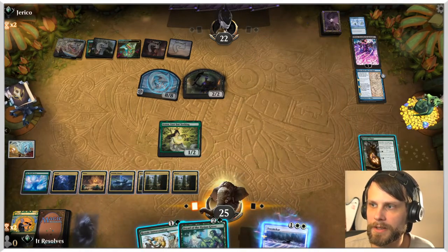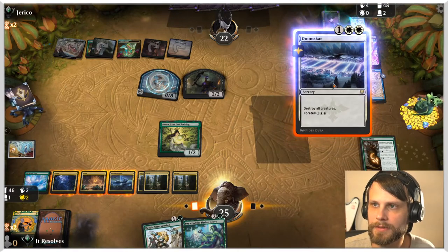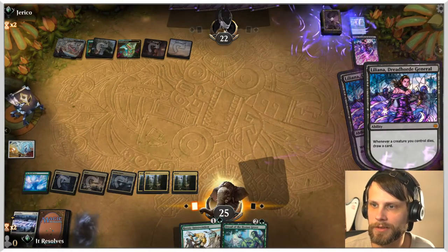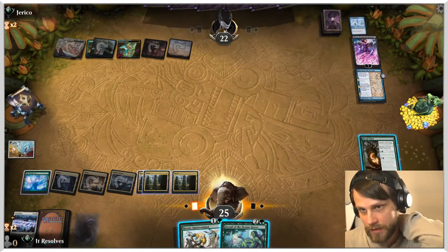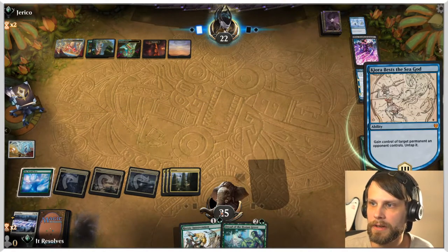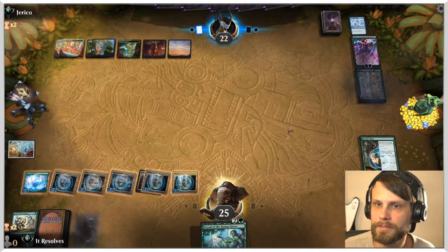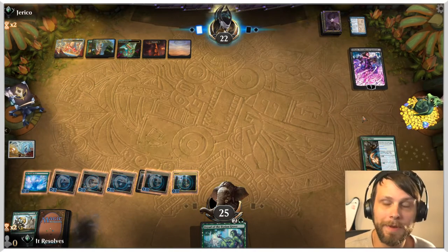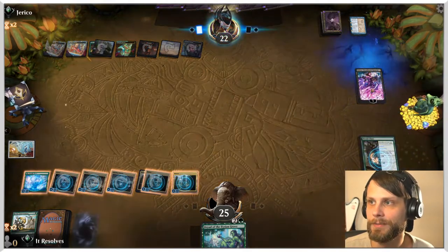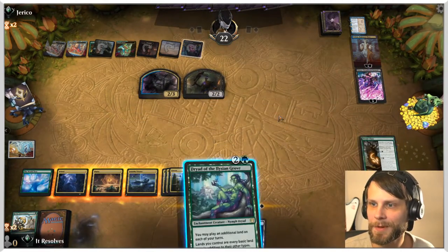Can we do all of this? We cannot. I think it's just Doomskar first — let's get the big 8/8 and the little dudes off the board. They do draw some cards which kind of sucks. Then we give everything hexproof so they can't target it. We played around that about as well as we could have hoped — we're still at 25 life. But they do have multiple planeswalkers now, so we might be in bad shape, and we just keep drawing lands.